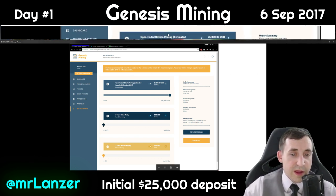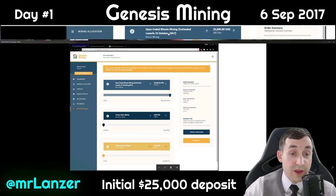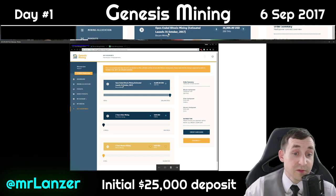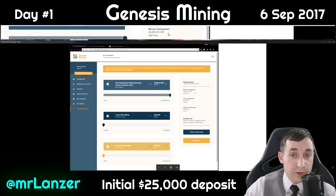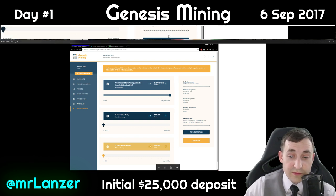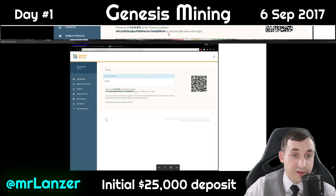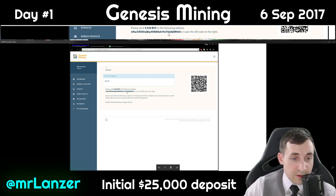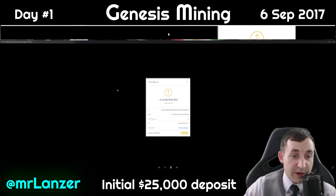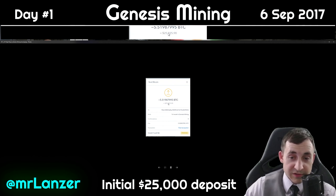Right now the estimated start of this mining contract is October 31st, because Genesis Mining is currently sold out. Here is the actual invoice I had to pay: 5.519 Bitcoin — that's me sending the invoice for $25,000, because I used a 3% discount code, which you can find anywhere — they're a dime a dozen.